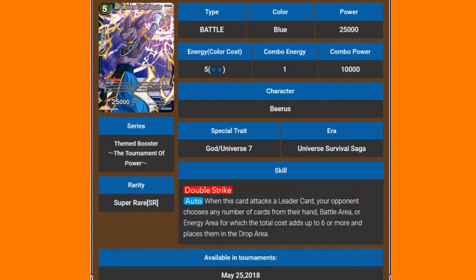It says battle area or energy as well, so if they have to, they might have to give up untapped energy. You'll probably try and kill off some of their board before you play this card — swing at their battle area cards, kill them off. Then when they have no battle area cards, this is just going to hurt. And if you can get this guy in one turn and somehow the other Beerus the next turn, you're hitting them hard.